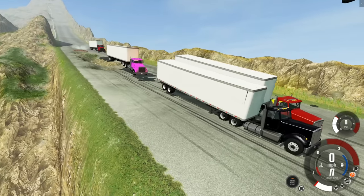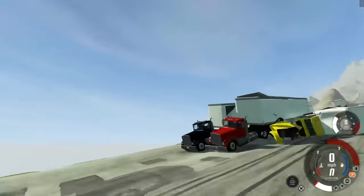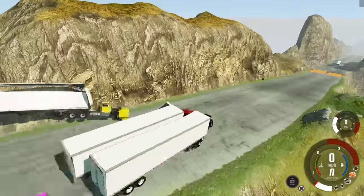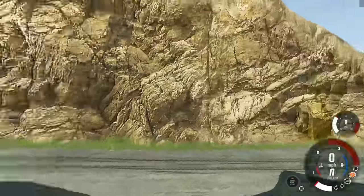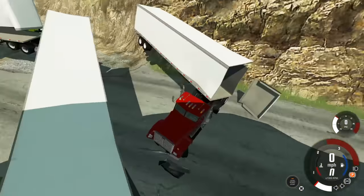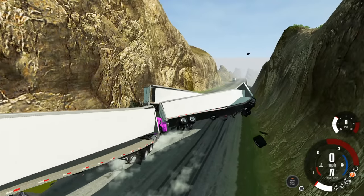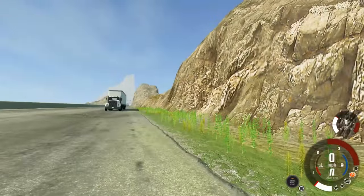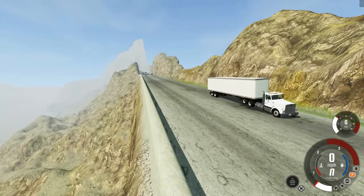Hold on — they might actually be landing and not dying, except for the yellow one, he died. Red just lost his trailer and it's epic looking. We might have a problem with the leader — the leader's going off too. We have a wall of truck! Man, if you're a car going against this, how do you get by that? Looks like white regained control — they gotta go over a little pothole. Nice.